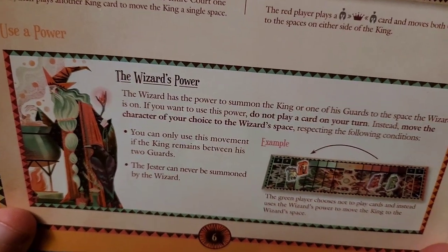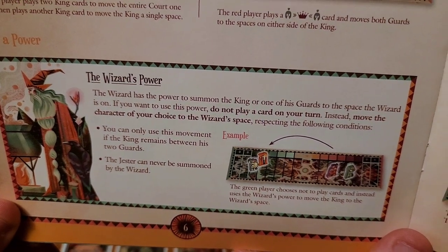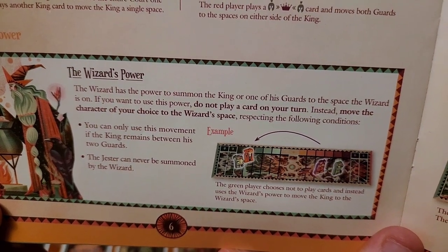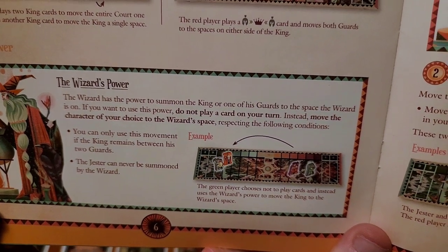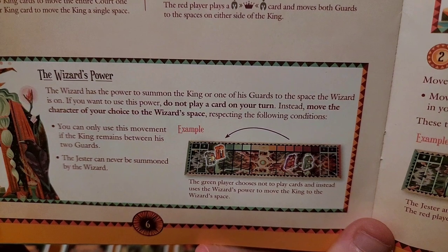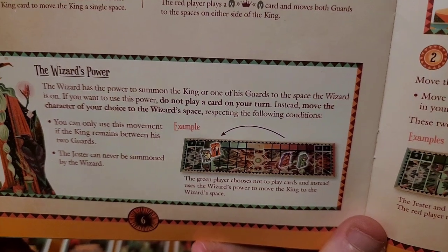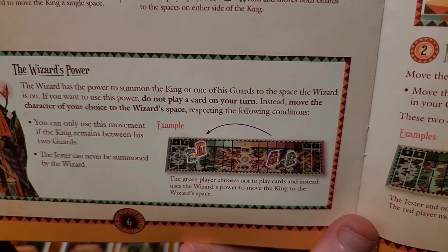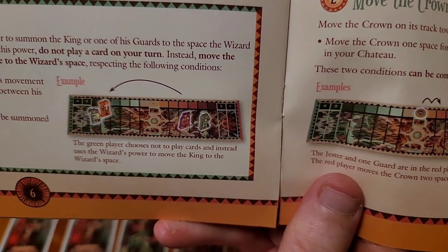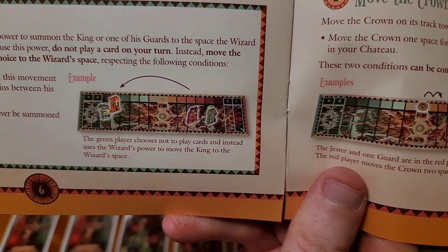Moving on to the player powers, starting with the wizard. The wizard has the power to summon the king or one of his guards to the space that the wizard is on. If you want to use this power, do not play a card on your turn; instead move the character of your choice to the wizard's space, respecting the following conditions: you can only use this movement if the king remains between his two guards, and the jester can never be summoned by the wizard.